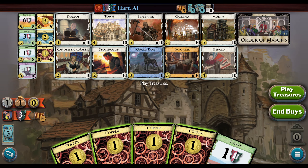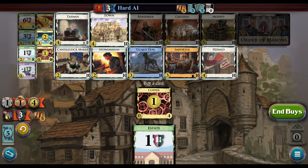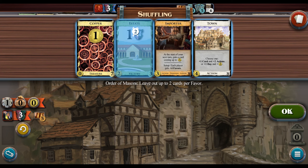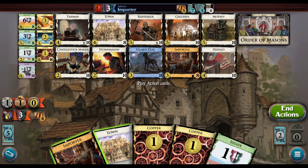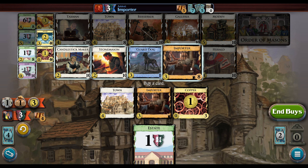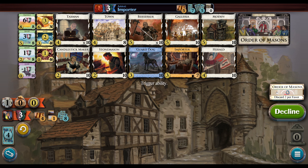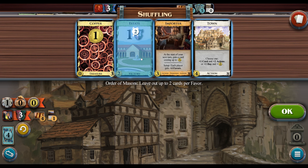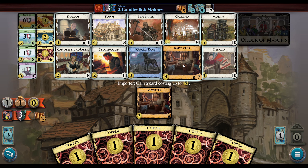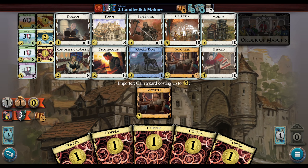There's a lot of draw, trashing, attacks, and gains, so we're going to build the pig engine. We're going to open Town and Importer. There's not really any reason to pick up a Silver here — we get to trigger the shuffle a little sooner anyway. We play the Importer and get a second Importer. We're going to keep tossing these Estates. Importer lets us gain a Modify, which we would like.